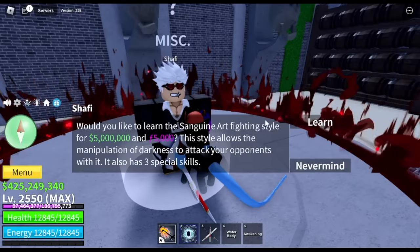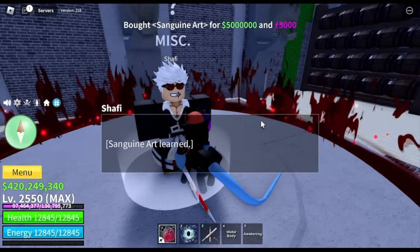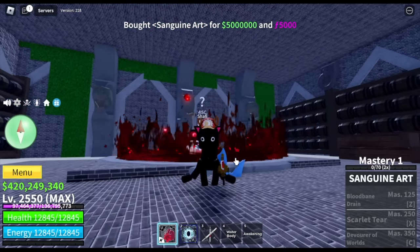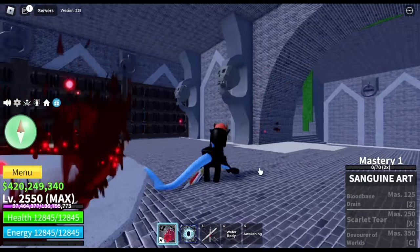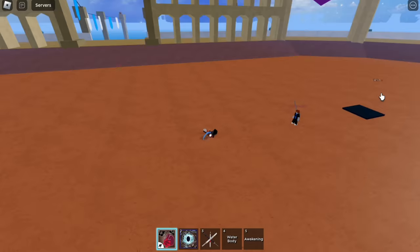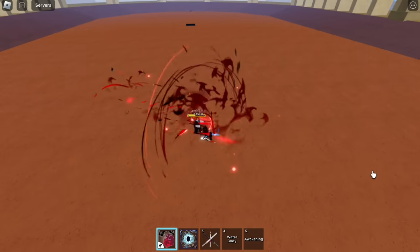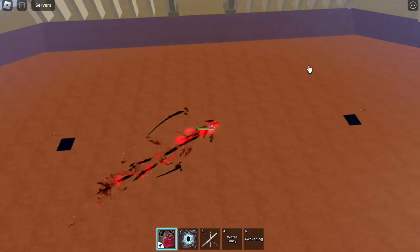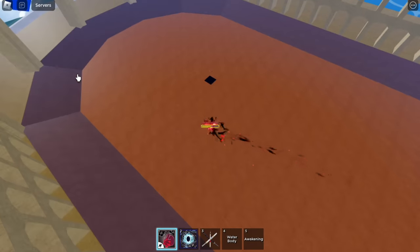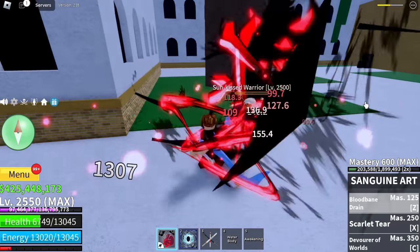Finally, we will be able to unlock the newest fight style. Don't go yet — we will be showcasing it. It has 3 skills at max mastery. First one is the Black Bane Drain. For me, this is one of its best skills — it has really good range. The best thing about this one is it has lifesteal. Imagine Buddha fruit users using this one — check the HP.